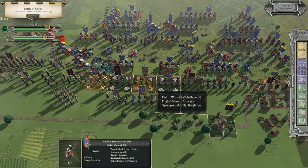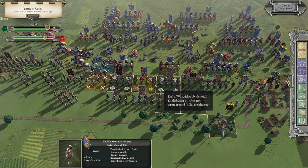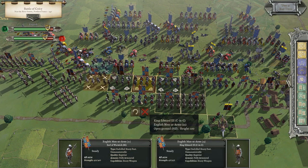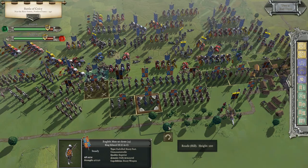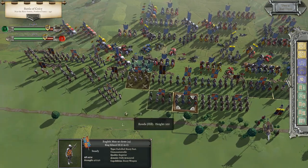Moving down here, we've also got the Earl of Warwick sitting right here. So in the center we've got the Black Prince, the Earl of Warwick, and the king. God save the king — King Edward III is just sitting back here watching the battle, really.